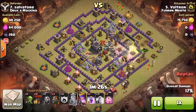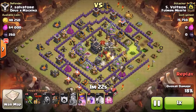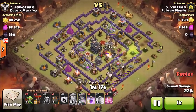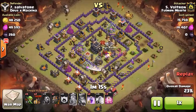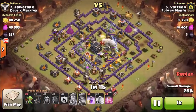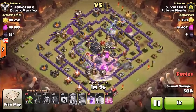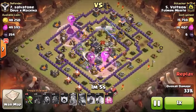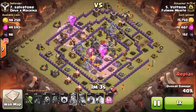As soon as we see that air defense go down, we can drop our hounds — a couple of loons on each defense behind the hounds. Voltron decides to drop pretty much all of his troops at the beginning without considering spells. He could have dropped a rage or a couple of hastes on that first hound as soon as it went down, but because he has so many hounds tanking, he can get away with it.